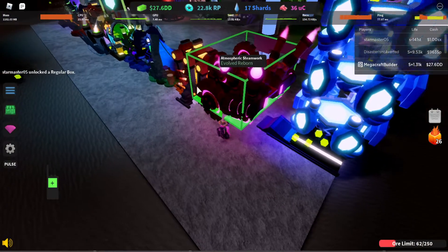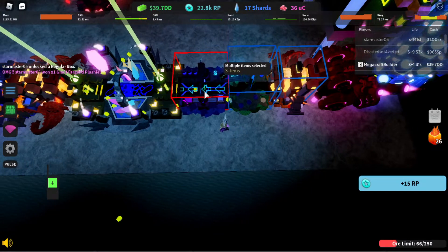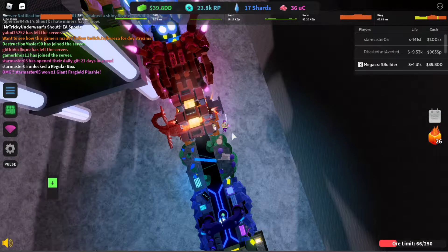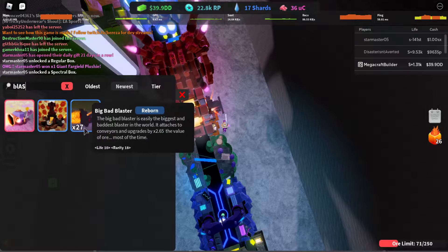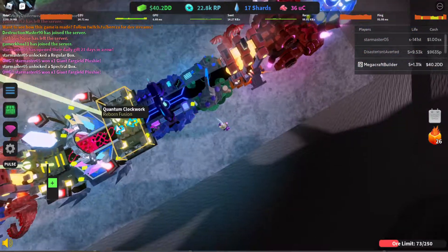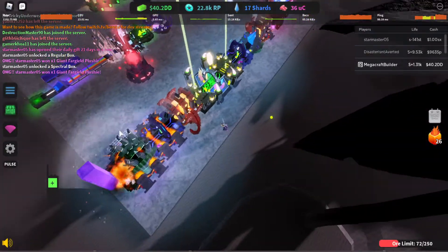And once you have that down, pizza list, Ezra Spore, triveler device, and a quantum clockwork — with two dragon blasters on these sides. I only have three dragon blasters. 27 big bad blasters, I have more than that, but I just have a lot of them placed down. So once you have this, you pretty much just repeat it, but without the Ezra Spore — use a virtual enhancer instead.